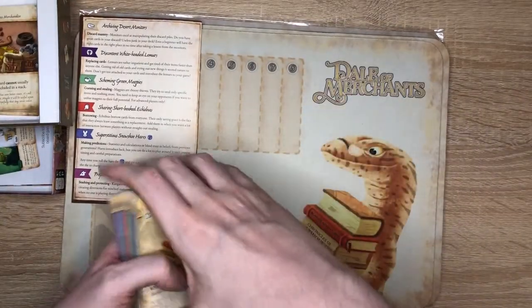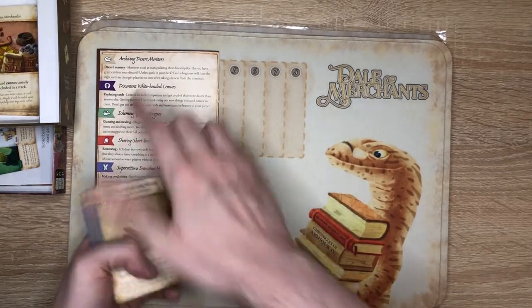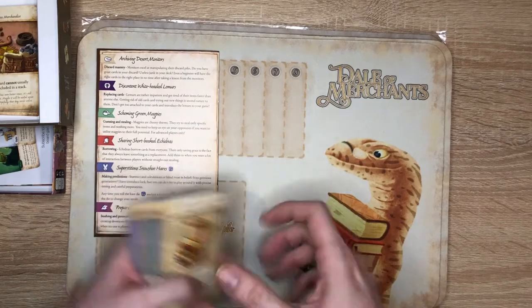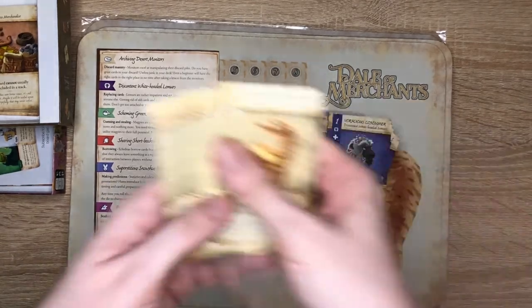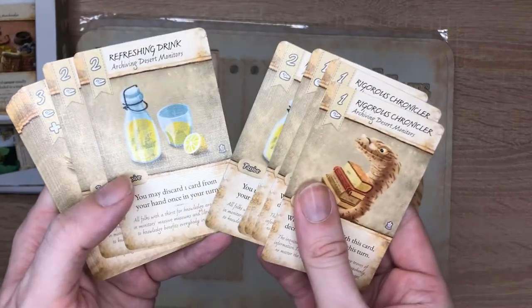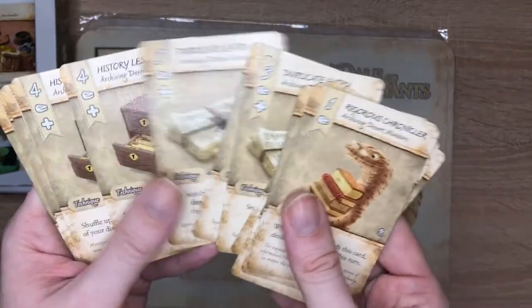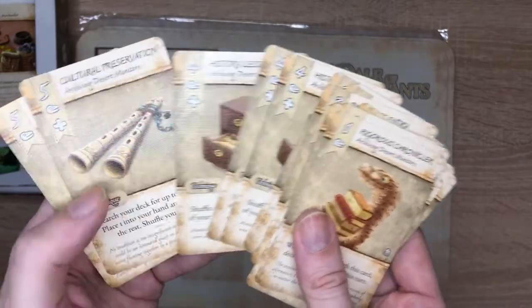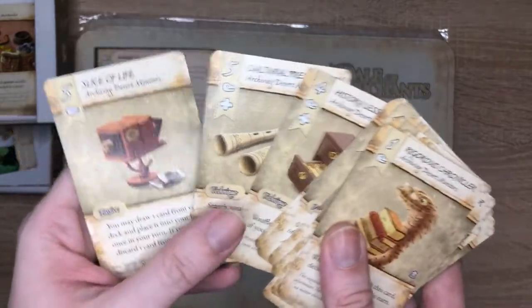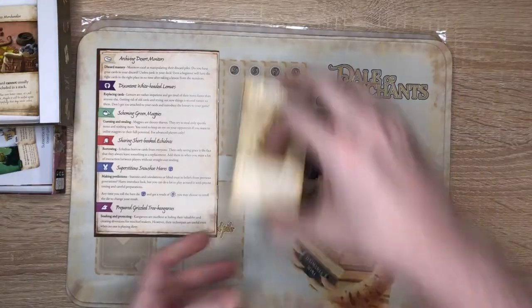Our first animal folk: the archiving desert monitors, who are good at discarding. They excel at manipulating their discard pile. They like a refreshing drink — who doesn't? And I like the old store camera as well. That's cool.